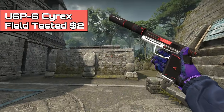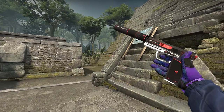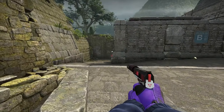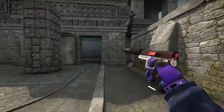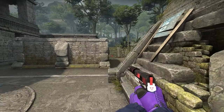For all you USP-S users — which should be almost everybody — we have the USP-S Cyrex Field Tested. This might not be the most visually appealing skin in terms of having a million colors, but it's nice and clean. It has red, white, and black, and that's all it really needs. It's simple, straight to the point, and it really does stand out.